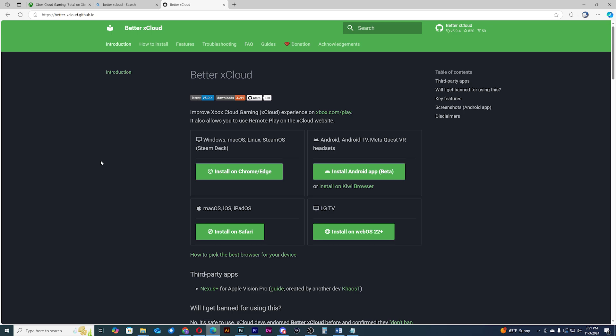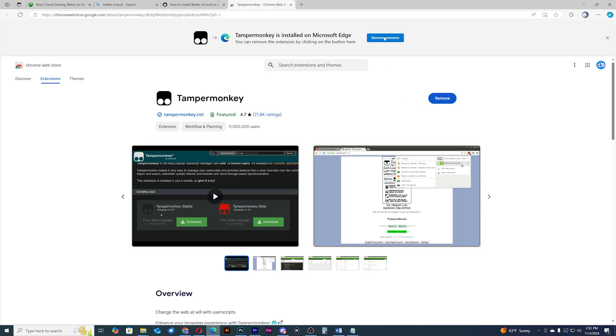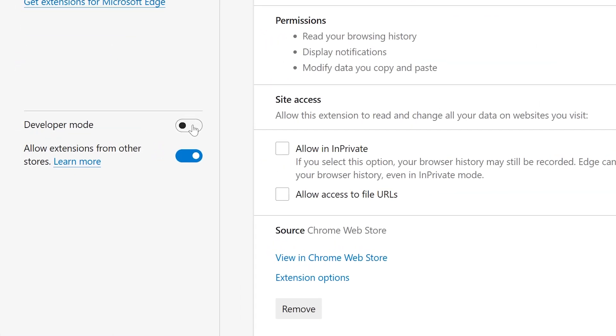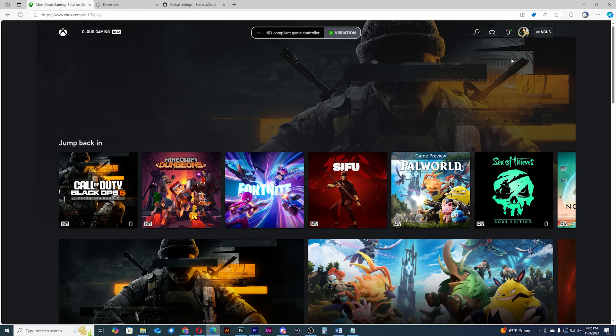Better xCloud is supported on many different browsers and platforms including Macs and Android devices. I have mine here installed on my Edge browser. First, you'll have to install the extension TamperMonkey, then the Better xCloud extension itself. Also, it's very important to set your extensions to developer mode or it won't work. After everything is set up, go to Xbox.com/play.